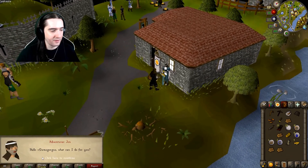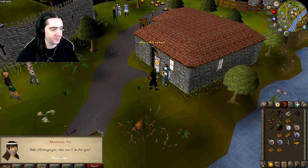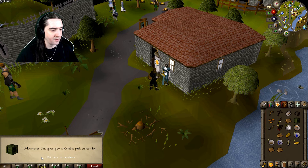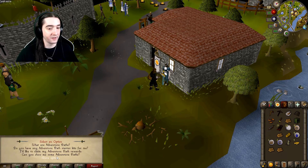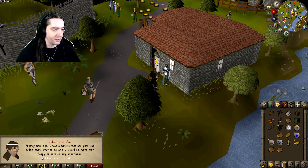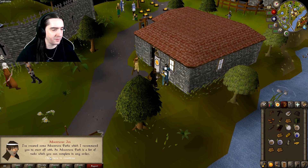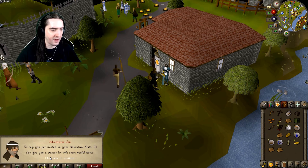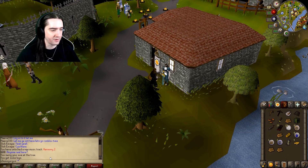Let's talk to this guy — Adventure John. 'Hello, Demogorgus. What can I do for you?' Do you have any Adventurer's Path Starter Kits for me? Adventure John gives you a Combat Path Starter Kit. 'Here are all your starter kits. Nice.'